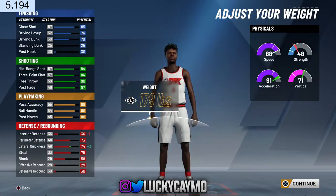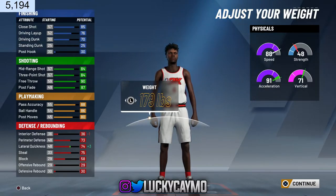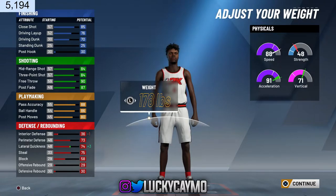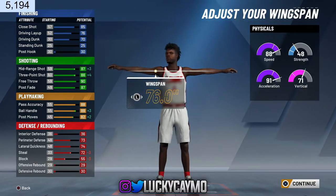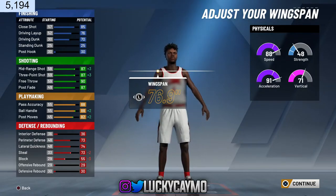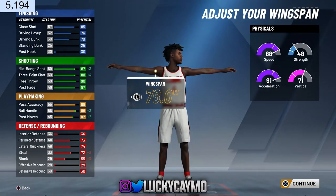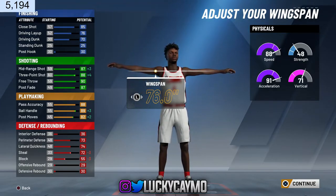You guys see I'm adjusting the weight right here. I was looking to see what speed I can get and have the highest strength, and I kind of found the perfect balance right here where I get strength, acceleration, and speed, and vertical all where I want it. I go with 178. Wingspan I put on 78.8. I'm about to show you guys right here anyway. I was just kind of looking at minimum wingspan, stuff like that, what the arms look like. Because passing lane steals are pretty easy still this year even without a lot of defensive badges — it's just all about your IQ. So right here we finish off picking the wingspan.